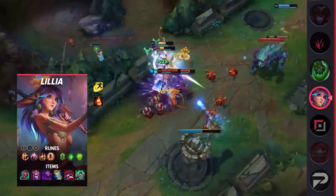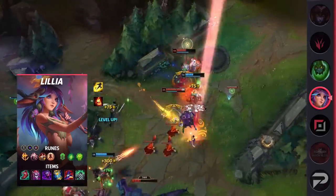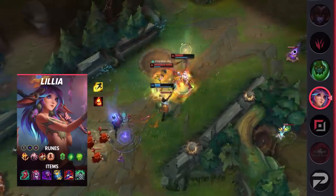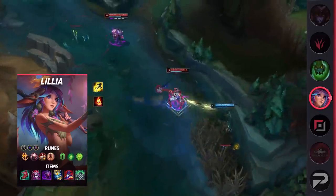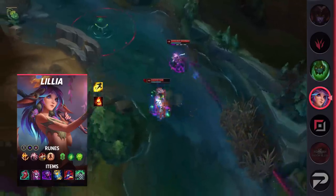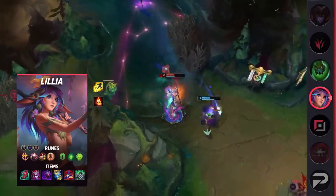For her items, build Ionian Boots of Lucidity, Demonic Embrace, Jak'Sho, Zhonya's Hourglass, Rabadon's Deathcap, and Spirit Visage. This build supplies plenty of damage for Lilia to take out squishies and contribute heavily to her team's damage output. Finishing Spirit Visage late provides a massive boost in her tankiness as well as healing, making her an incredible asset to her team.